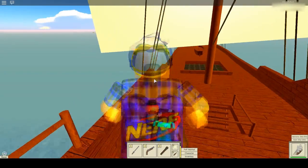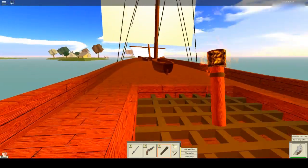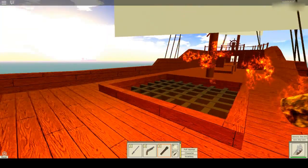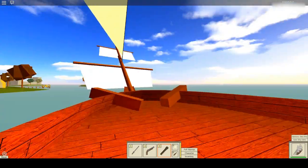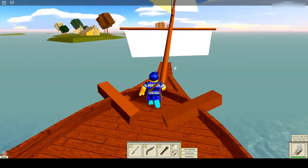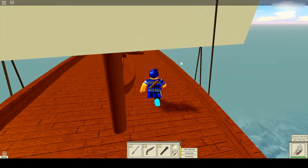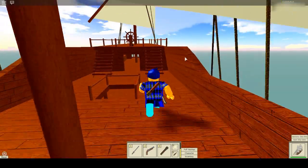And if you go here, let's use the torch - the torch looks really cool in the daytime in this tropical challenge. I need to get up here. I don't want my ship to crash. I like this more. It's more colorful, it's more bright, it's more like what I like.